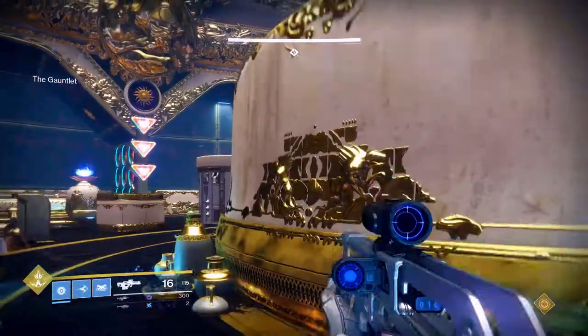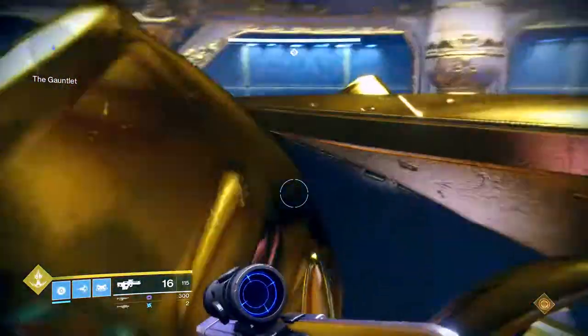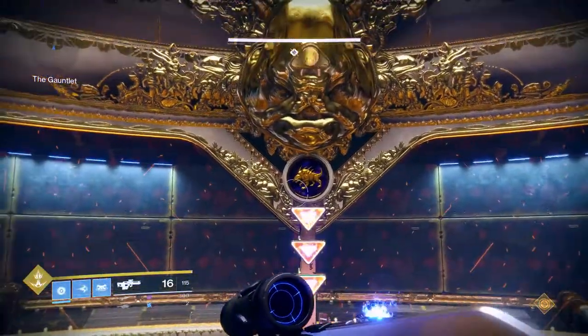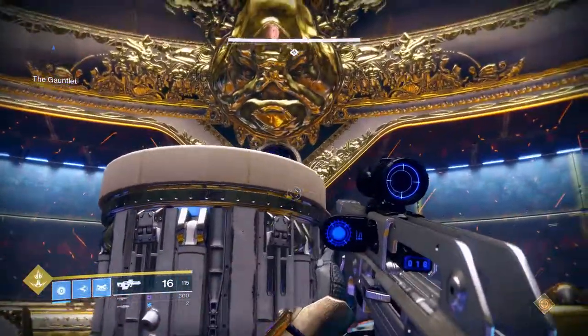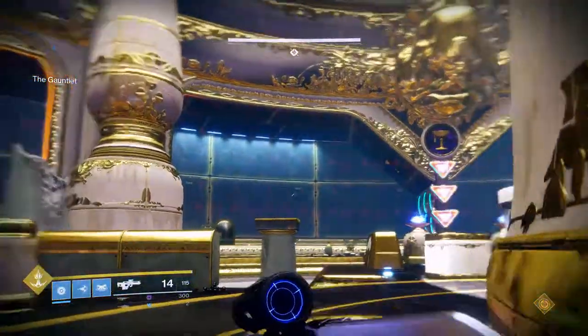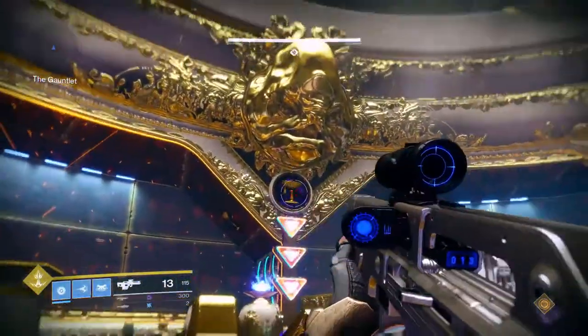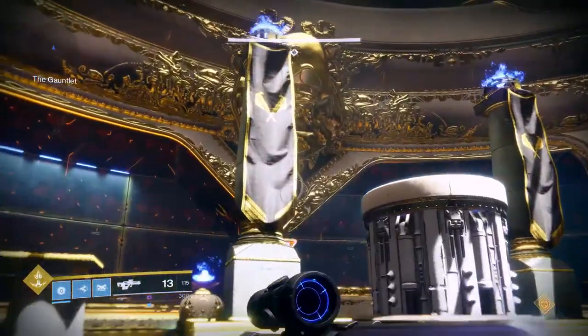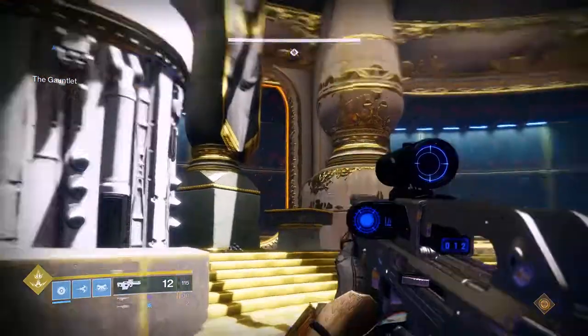As you can see, it's a pretty big play space — basically works in one big circle. We've got the four symbols that you see throughout the raid: so dogs up here, sun to the right of it, to the right of that we've got cup, and further around we've got axes.